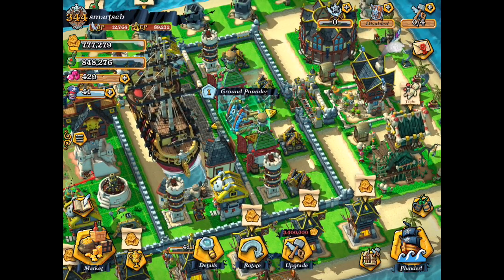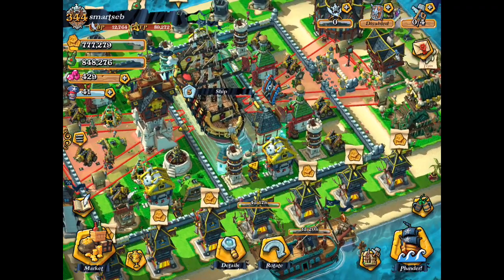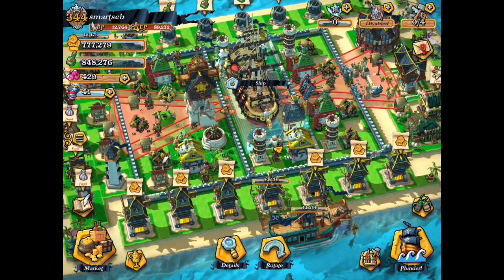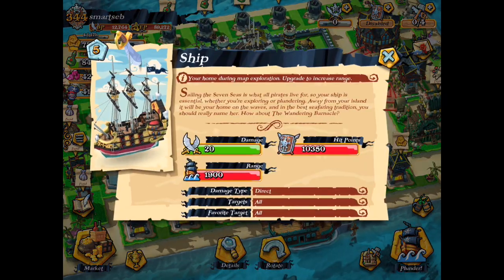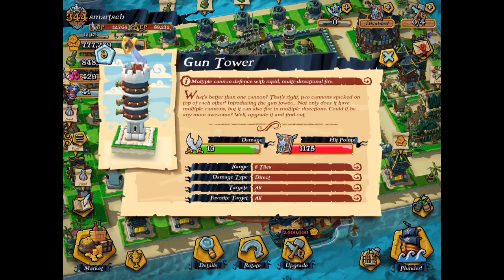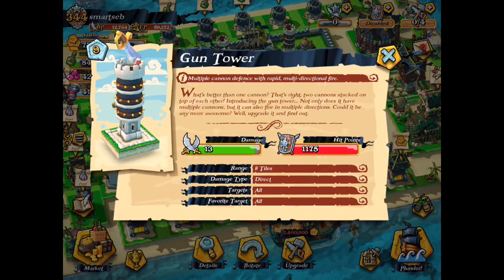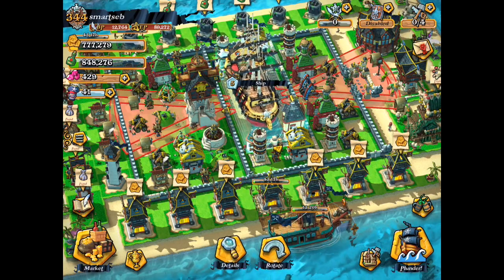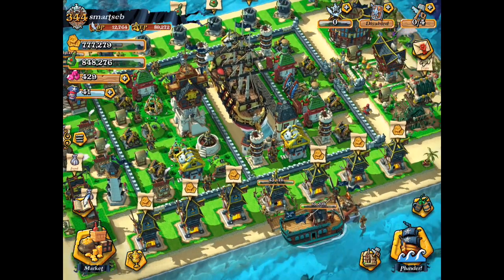There's a cannon, cannon, and gun tower, which will help protect the ground pounder and also the ship. I tried to maximize the ship's use. It's only 20 damage compared to a gun tower — oh wait, it's 13 — so it seems very weak, I'm not sure why.